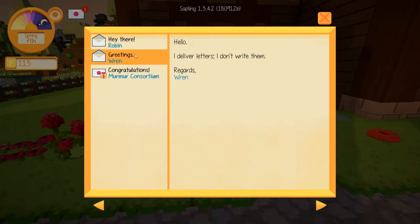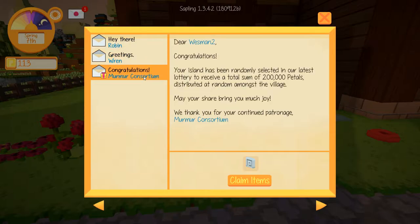Here's Warren's letter: 'Hello. I deliver letters. I don't write them. Regards, Warren.' And then: 'Congratulations. Dear Usman 2, your island has been randomly selected in our latest lottery to receive a total sum of 200,000 petals, distributed at random amongst the villagers. May your share bring you much joy. We thank you for your continued patronage.'